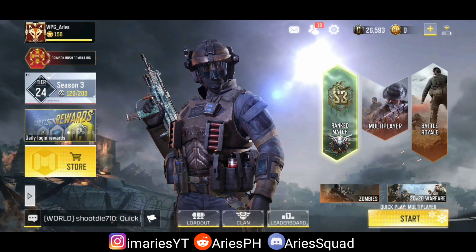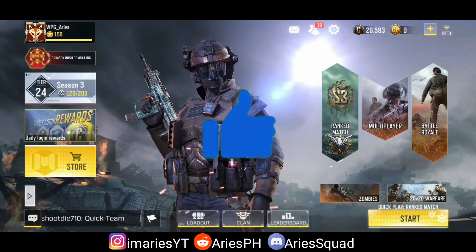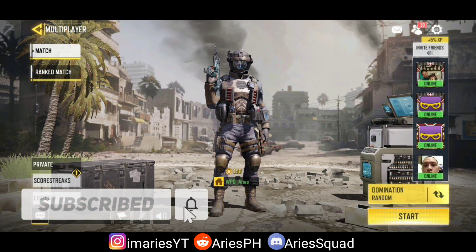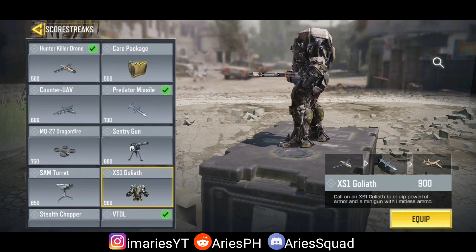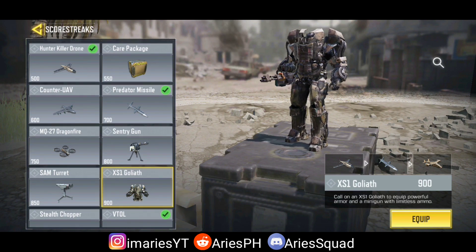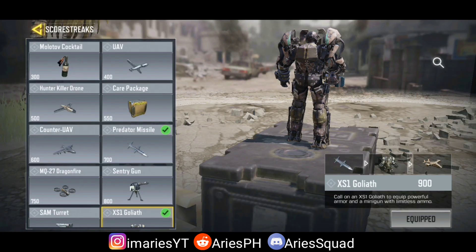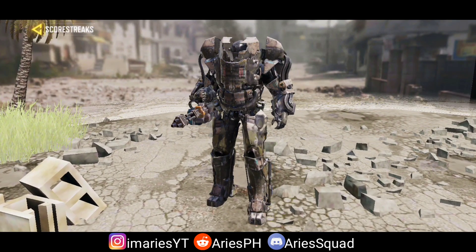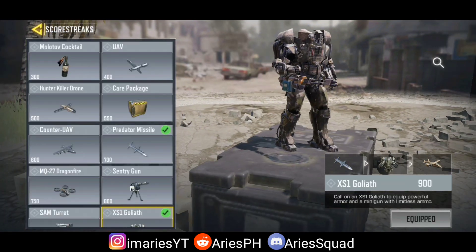The XS1 Goliath is now available — this is a new scorestreak I really looked forward to releasing. Since my first use of it on the test server, it's super overpowering and they'll surely nerf it in the next updates. Last week you could sometimes get it through the airdrop, even though it wasn't officially available yet. But now it is available, and you have certain tasks to do to unlock it — you can easily finish those tasks to get the XS1 Goliath.